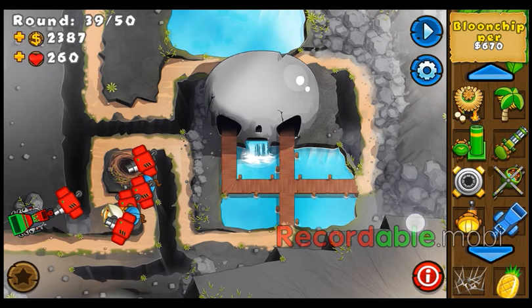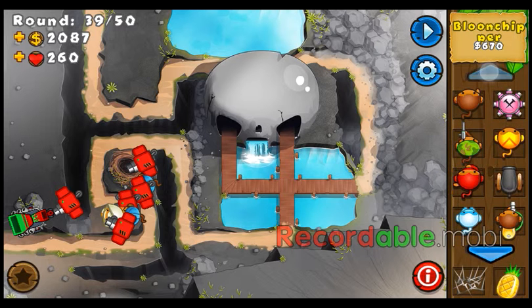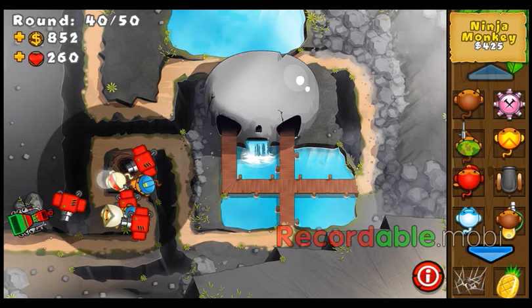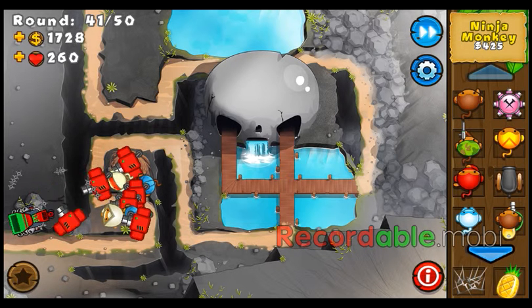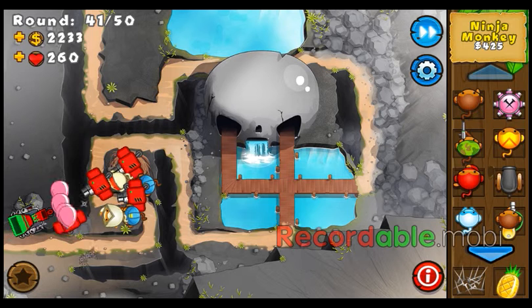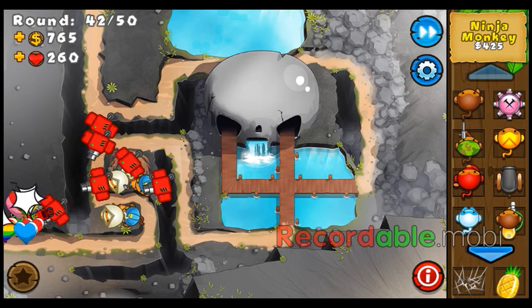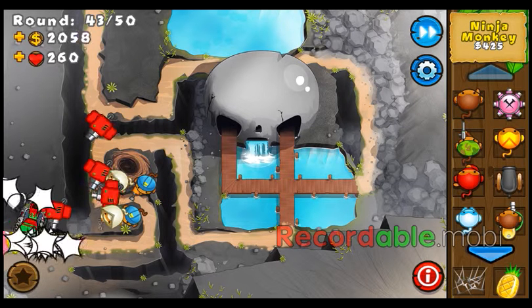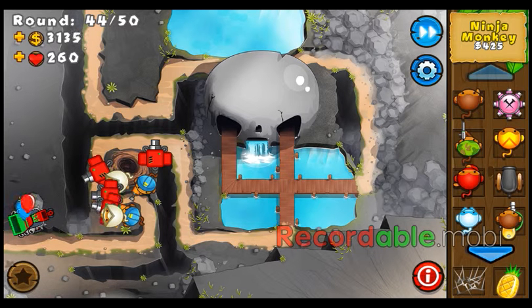Now that you have some extra money, I would buy more ninjas, because if you upgrade these to distraction, that'll bring them back for more popping power. Basically, the Odyssey is an extremely easy way to get a ton of monkey money, and it is by far the best way to get monkey money. If I could have an option between the regular games or the Odyssey, I would definitely choose the Odyssey.